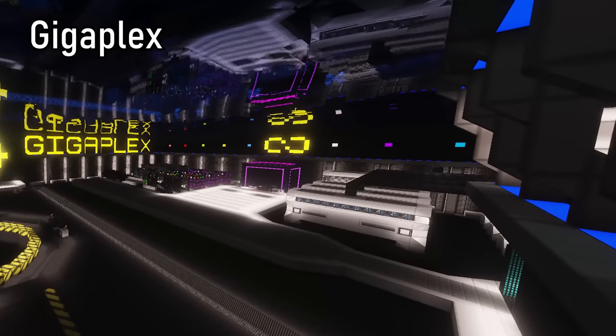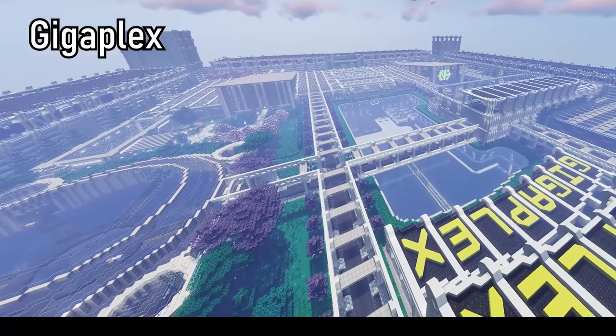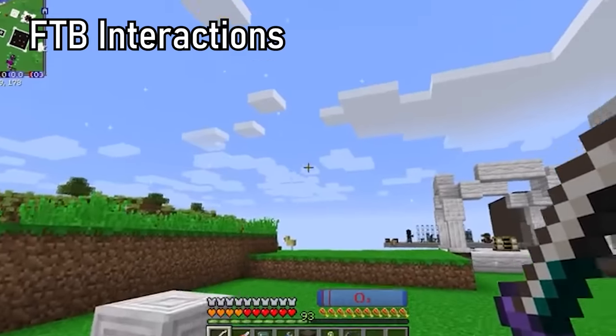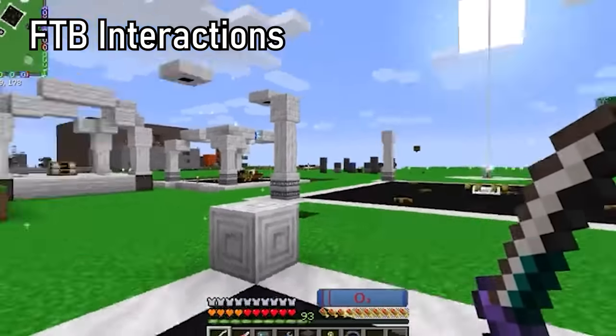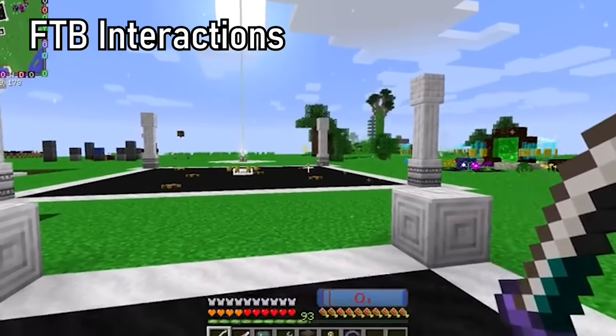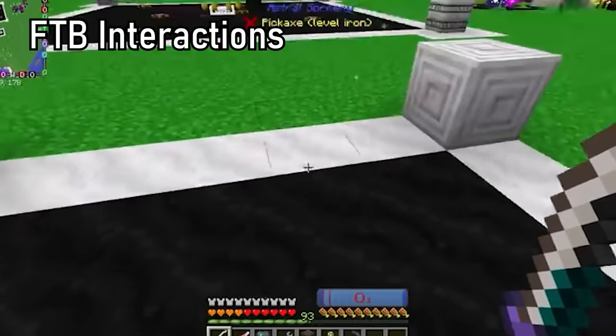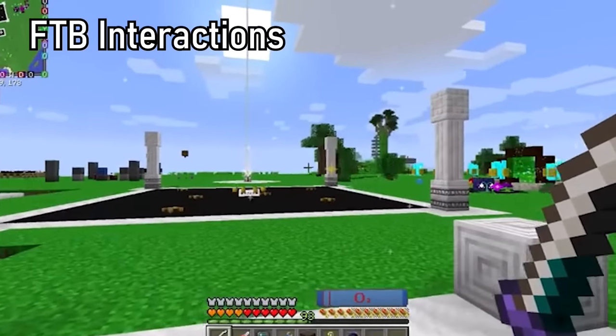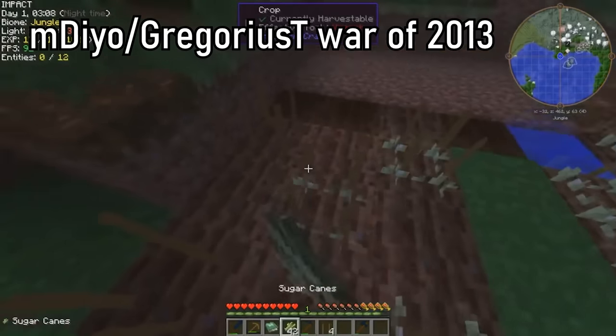The Gigaplex is a Gregtech New Horizons base made by Houston. It's important because he's the first player that made it to the Stargate, with an estimated playtime of 4,200 hours. FTB Interactions is another Gregtech modpack. It's very questionable because it uses magic mods integrated with Gregtech — and we all know that magic is un-greggy, because there is only tech.